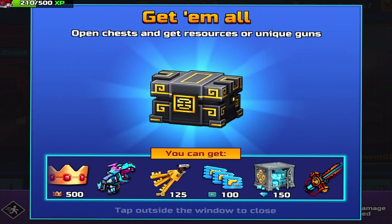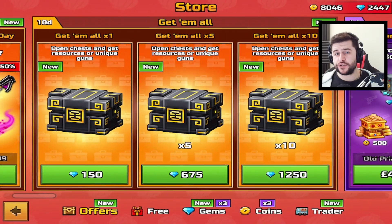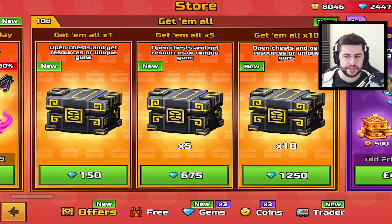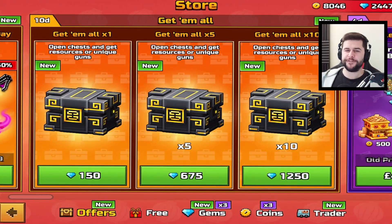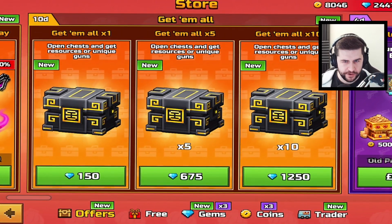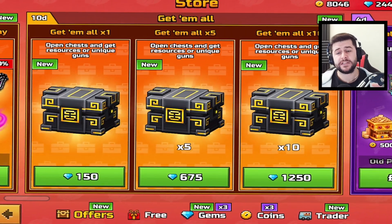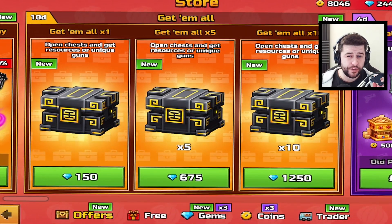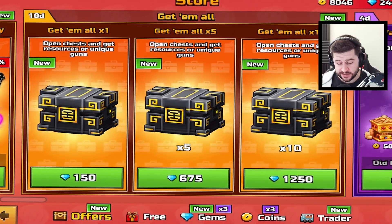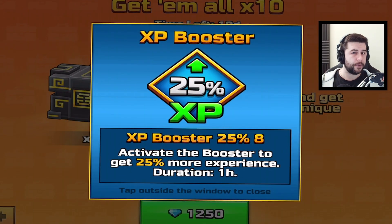Today I've created a loadout based on these weapons. You can also purchase the Get Them All chests — they range from 150 gems all the way up to 1250 gems. My advice is don't purchase the high-end one. If you want to purchase one occasionally, I'd recommend either the 150 or the 675 gem options. The RNG on these chests is terrible and you'll typically end up just getting non-stop boosters.